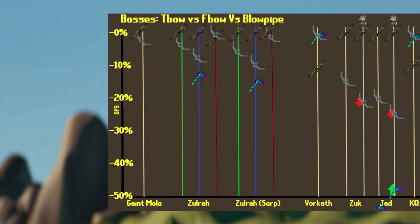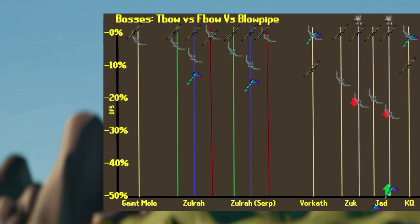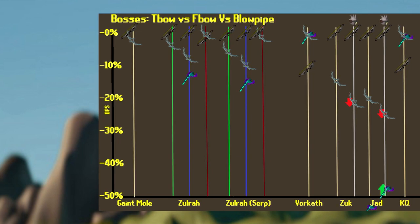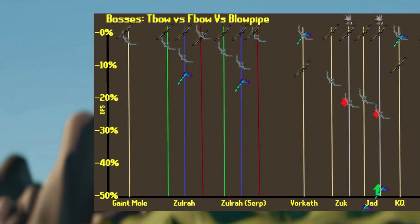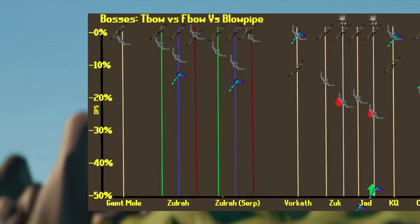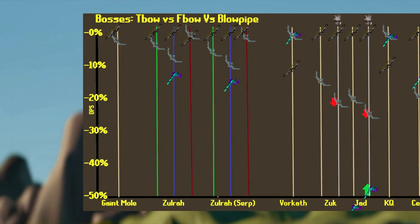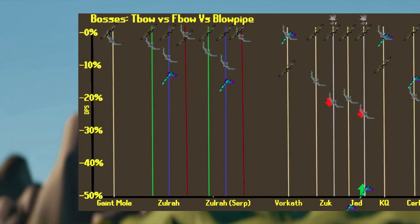The Kalphite Queen during the second phase — this is assuming a Slayer Helm since most people do it on task — the best in slot weapon here is the Bow of Faerdhinen. When comparing the Blowpipe to the Bow of Faerdhinen, the Bow is 10% stronger. If you were to bring Dragon Darts with the Blowpipe, the Bow would still be roughly around 5% stronger. Really cool — definitely a certified best in slot here.